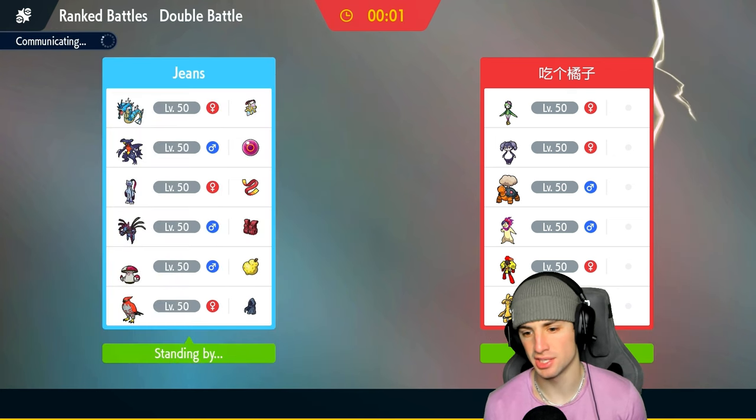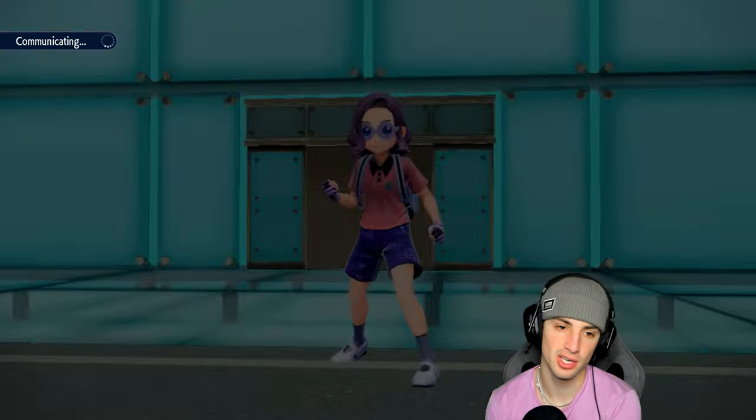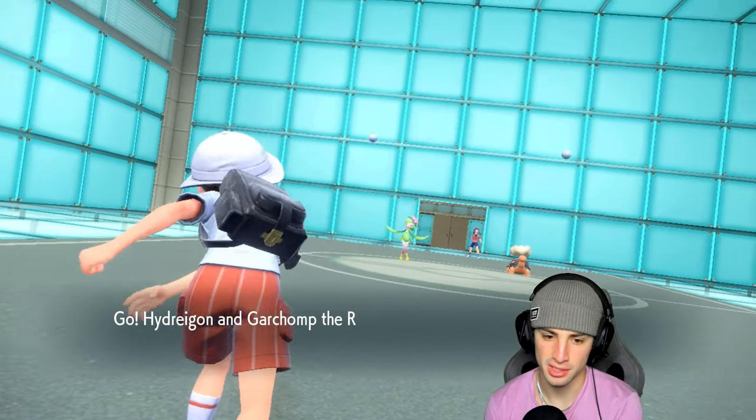I've got to watch out for Goldenglow — that thing just resists so many different moves. But I do have Hydreigon. Now they could go low again — if that's the call I'm just going to protect my Garchomp and probably Snarl. They are going to go into this which I don't really mind too much.